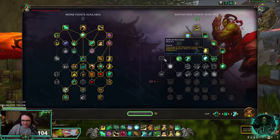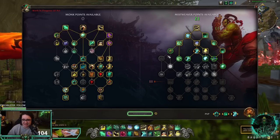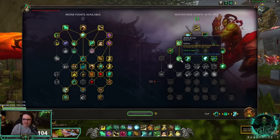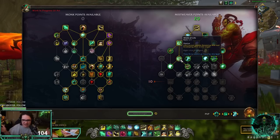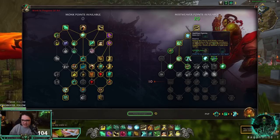Spirit of the Crane is back, which surprised me — I didn't really use it in keystones or raids. Life Cocoon now has Mist of Life, which makes it apply Renewing Mist and Enveloping Mist to the target. This has been needed for so long. When you use Life Cocoon on a tank you save mana, and in PvP you don't need those additional spells for healing — it's amazing.